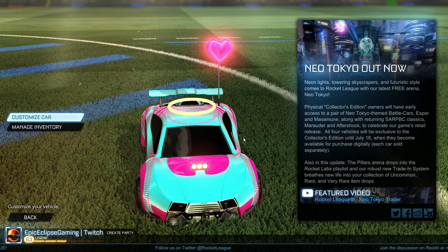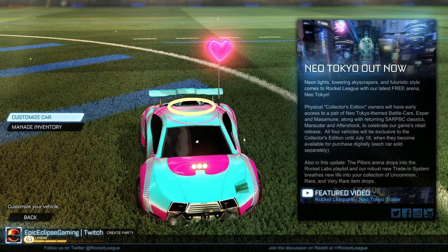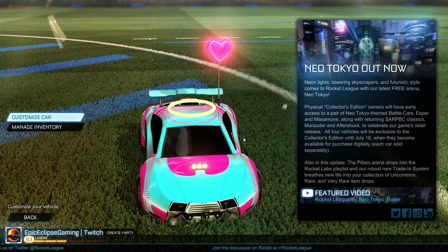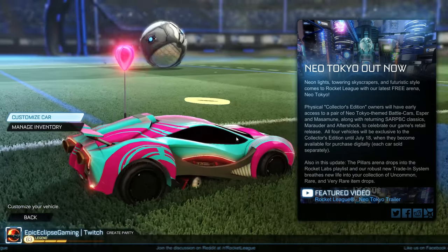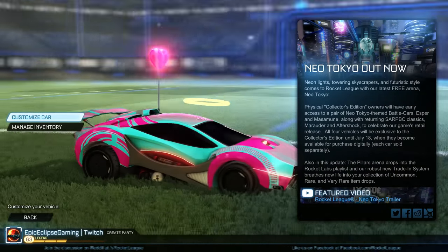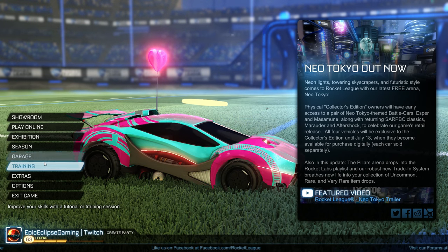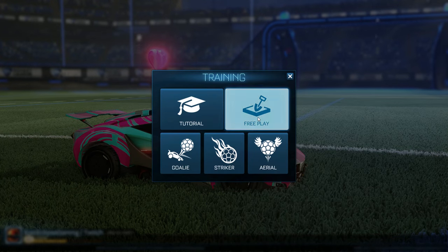Hello everyone, EpicLips here, and today I'm bringing you guys another first impression of the new cars. This is the car called the Musume. It's another longer car, kind of like the Dominus, but a little bit more sloped and a little bit taller — kind of a mix between the Dominus and the Octane.